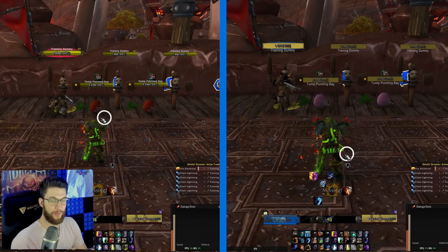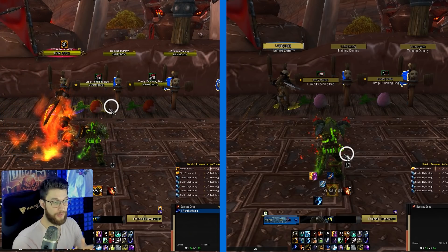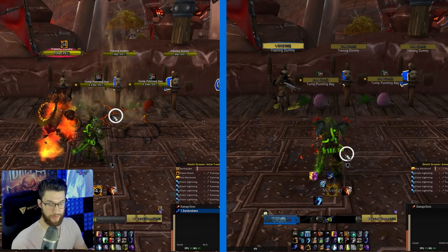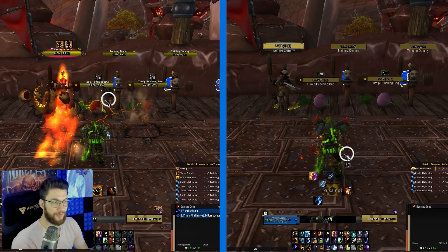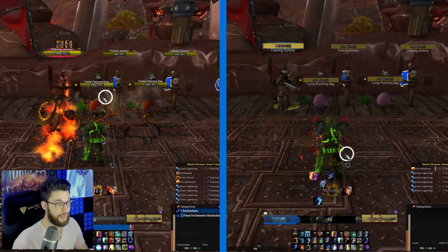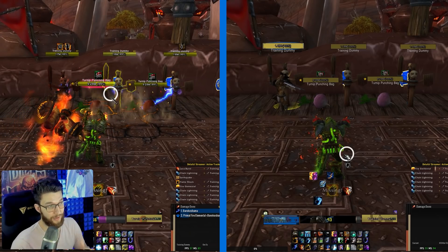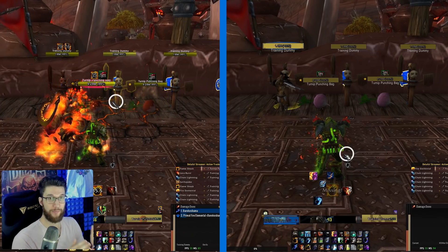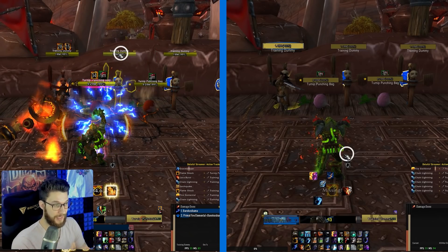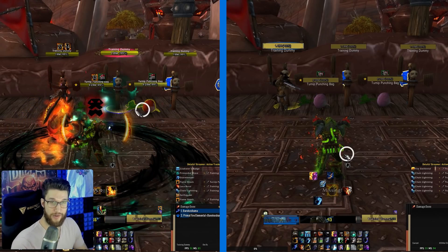Start by precasting Fire Elemental and applying Flameshock to a higher health target. If you don't have the legendary, drop an Earthquake here to start your damage. Buy time for Flameshock to come off cooldown, building Maelstrom back up. Cast Chain Lightning until you have just below 60 Maelstrom, then cast a Lava Burst — this Lava Burst is important later. Activate Stormkeeper, apply Flameshock to a second target, and then cast Primordial Wave on a third target that does not yet have a Flameshock on it.